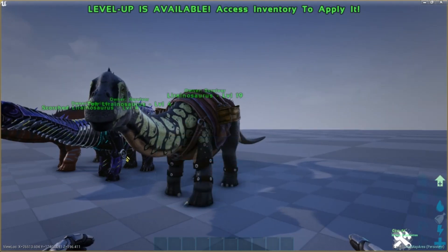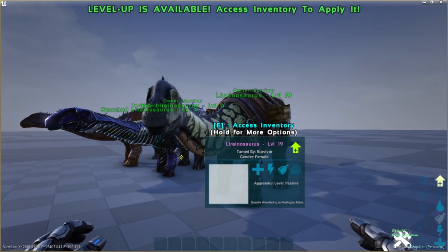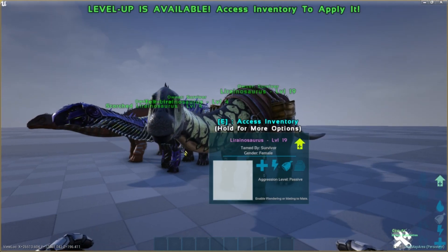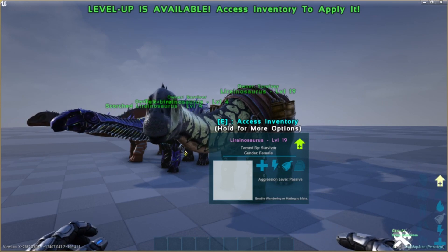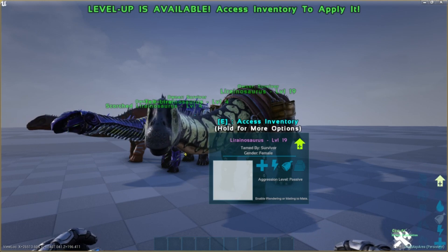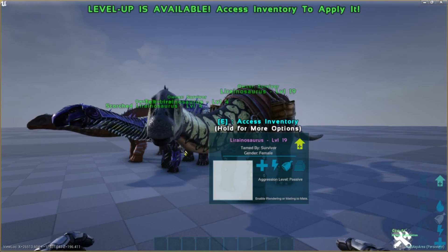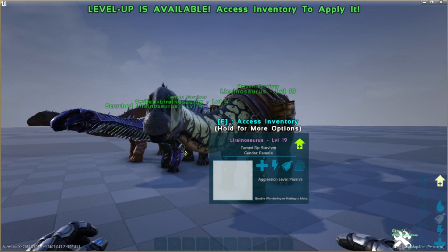You will still be noticed, you can still take damage, but for on the move traveling and so on, you'll take less damage if Lyraniosaurus is hurt. If it's not hurt, you don't get the buff.